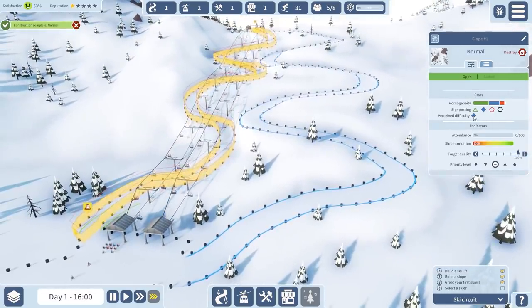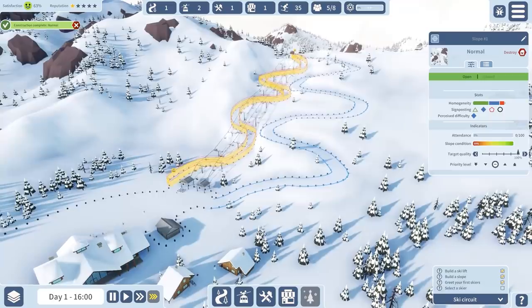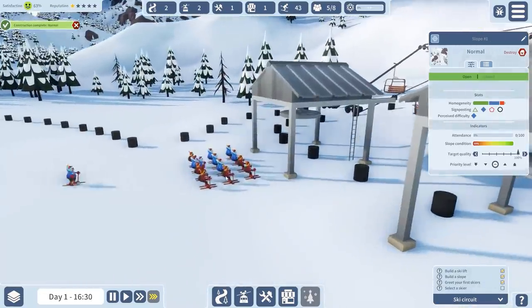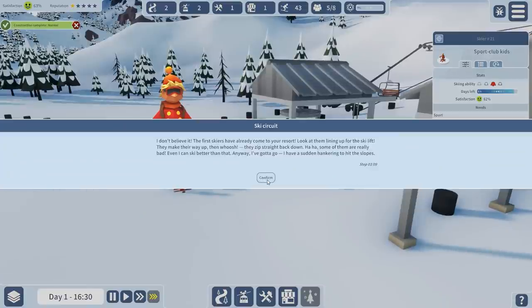Okay, it's colored blue — and there are our first skiers! The first skiers have already come to your resort. Look at them lining up for the ski lift, making their way up, and then whooshing straight back down. Some of them are really bad — even I could ski better than that!